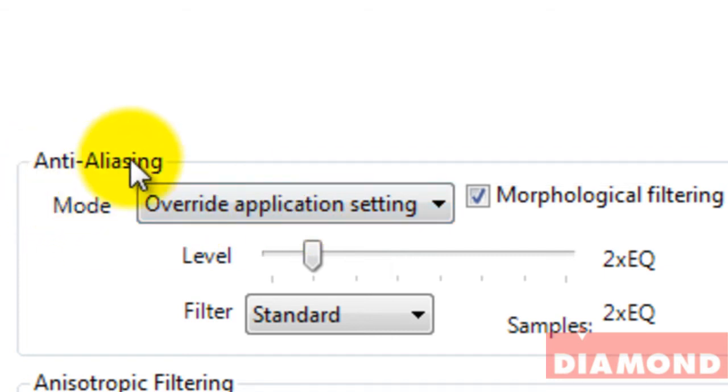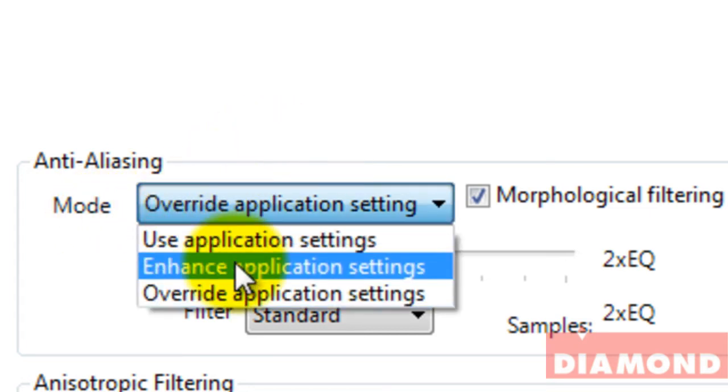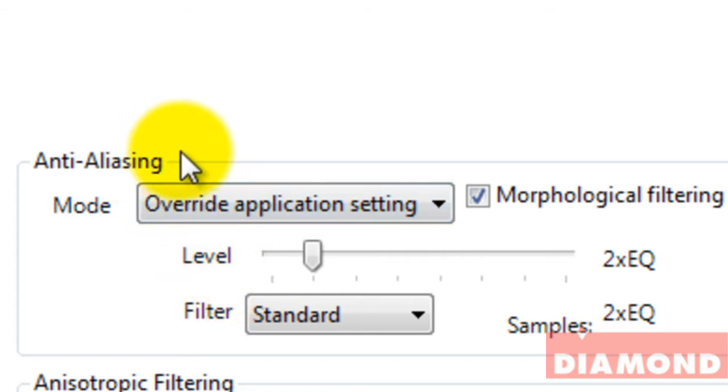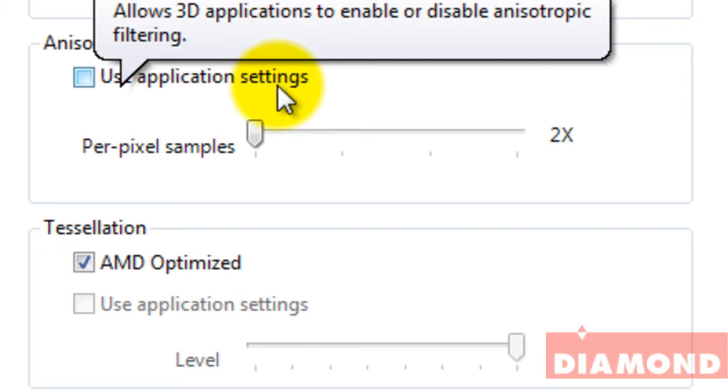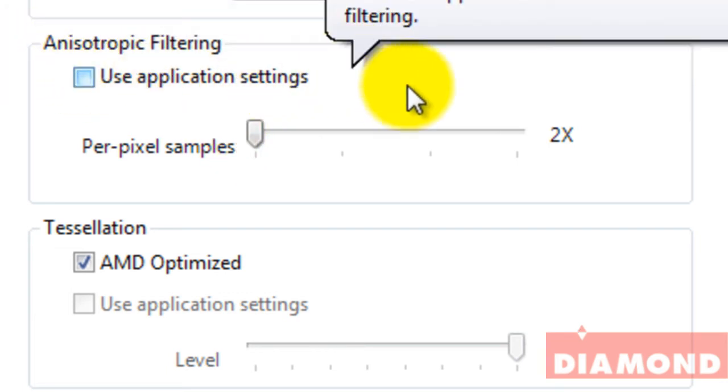Let's start off with anti-aliasing. This pretty much helps you render the image on the screen to avoid all the sharp and jagged edges that you would see when you're playing a game. I like setting mine to override application settings, because most games don't have all these performance and filter settings inside the options menu, so it's always good to overwrite the game setting with the Catalyst Control Center. I set mine at 2x — it's not too high but it gives you a clean image. I don't like using application settings; 2x is what I prefer for the anisotropic filtering as well, which helps clean up the picture on screen.